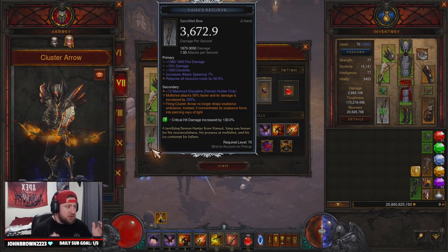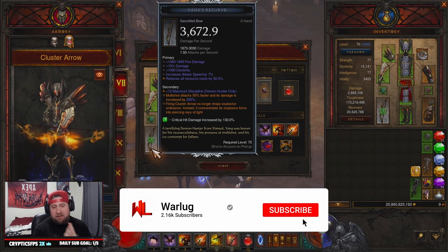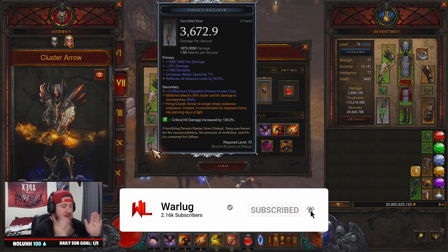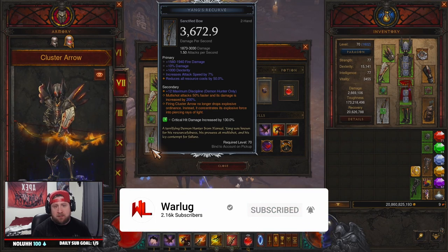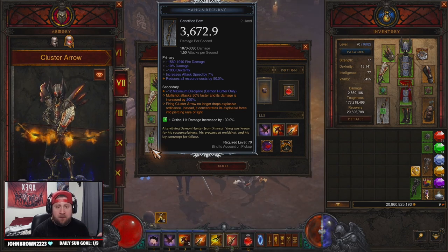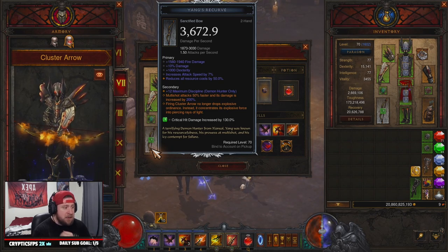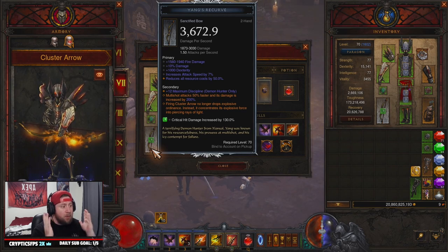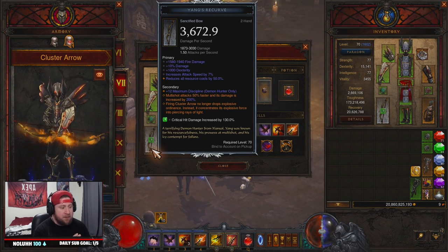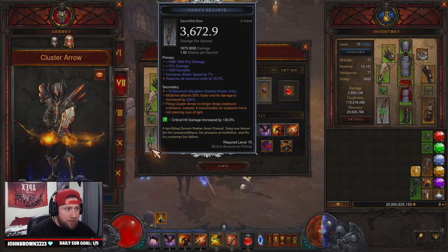What's up guys, welcome back to the channel. We are finally back with some Demon Hunter, and even though this is my favorite class, we have not done a Marauder Sentry build for you guys. It's one of the most powerful builds for Demon Hunter, very good for Echoing Nightmares, and great at high-level pushing — I think it's been pushed all the way up to GR150. So let's go through the Marauder build.